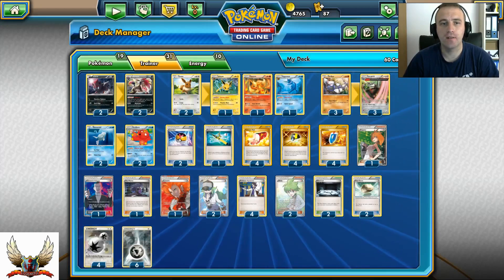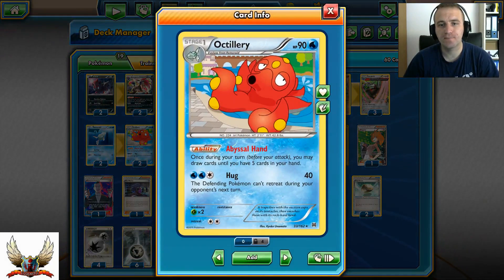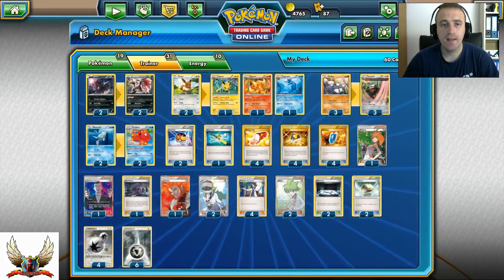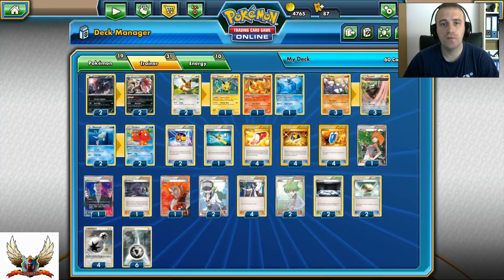Having two copies of Octillery is a great advantage. If you're able to get one in play, even when you're down to one or two cards, you can use Abyssal Hand to draw up to 5 cards. N cannot disrupt you, but it can definitely disrupt your opponent. Octillery is just a very good card in budget non-EX decks. That's pretty much the strategy of this deck.